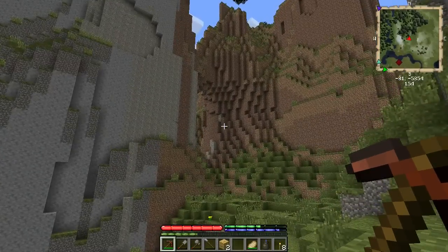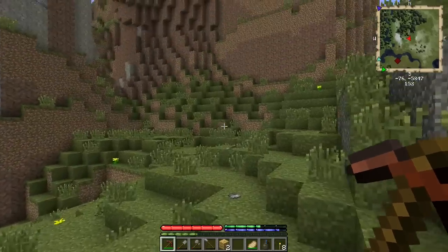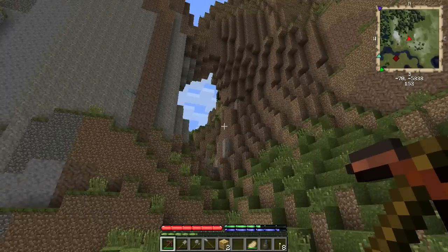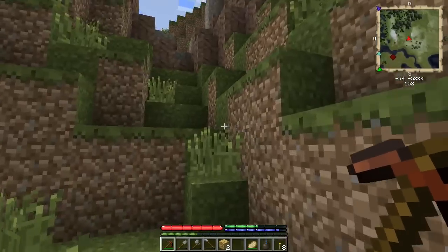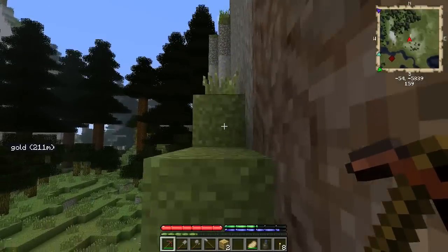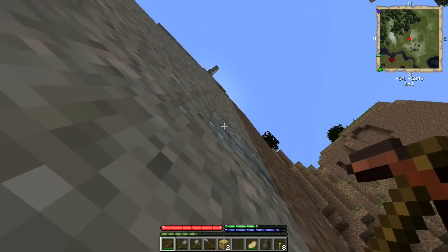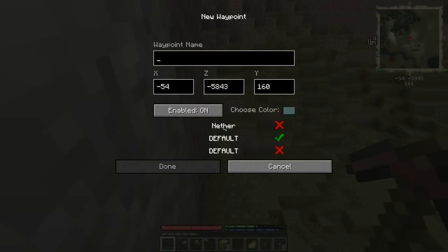Something there — oh my god, that's probably graphite. Yes, I think that is graphite. I'm finding all this stuff that's kind of hard to find and really useful in the late game, but absolutely useless to us right now. That is graphite — I won't bother digging it out.